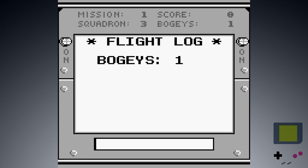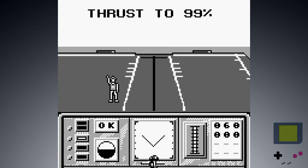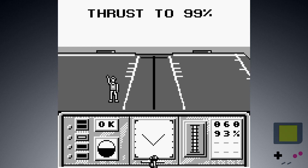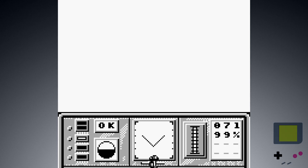Flight Log. Bogeys — are we playing golf? I don't know what any of these mean. Inbound bogey heading — what do you want from me, game? AIM-9, AIM-54 — what? Pressing A pauses the game, that's different. Holding B at 99%. Ready for launch — alright, let's go. Take off.